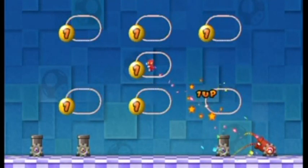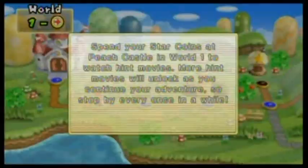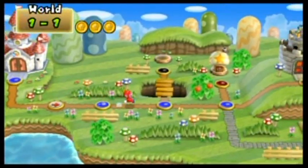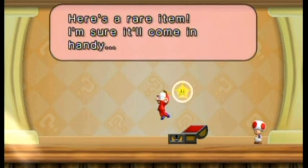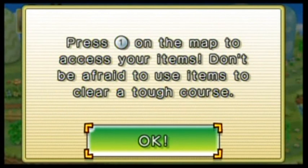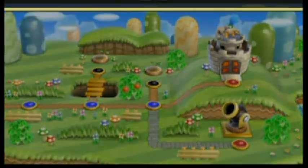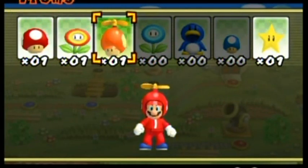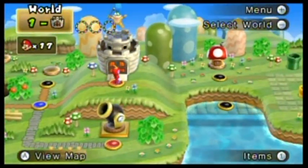Jump into the cannon and go down into it like a pipe. Angle yourself by tilting the Wii remote, then fire when you're ready with the jump button. Depending on the total of the numbers on the balloons you hit, you'll get that many 1-ups. This game gives away 1-ups like candy. Star mushroom houses will give you a star power-up — there's no reason not to go into these right away. Stars are best used when there's no auto-scroll level. When you press the one button on the map, you can use items you've collected by selecting them and pressing the two button.